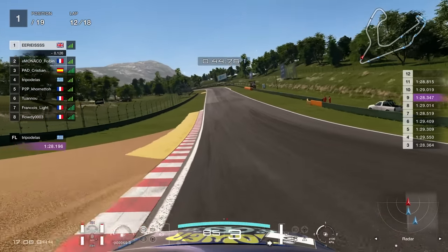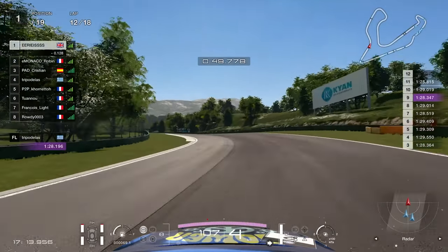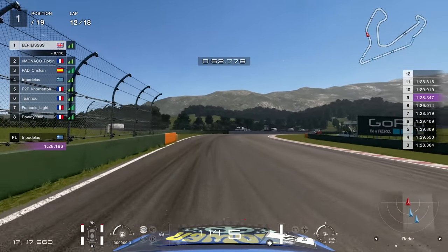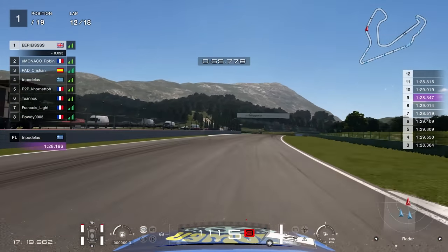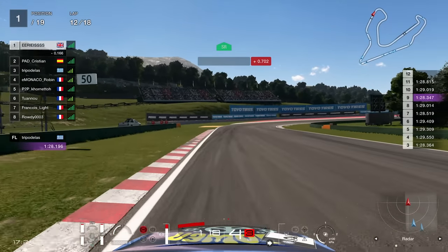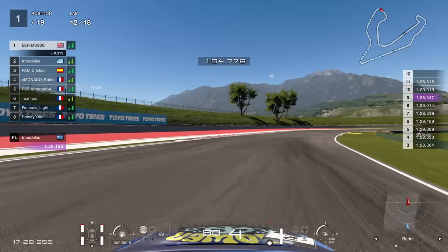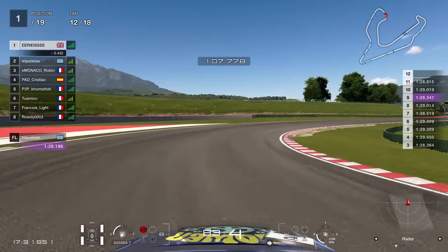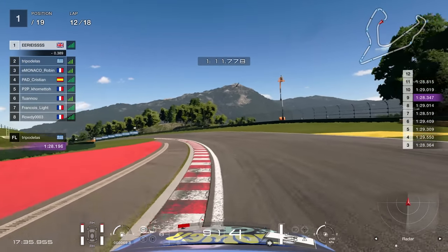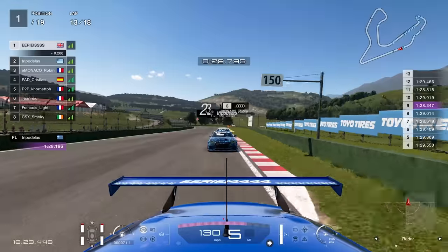Coming out of the corkscrew here, looking behind, the Audi — which had been in fourth place and served its penalty for hitting us earlier — is back in the mix. They're going to end up both being overtaken by the Audi; you can just see him going up the inside. Keep your eye on the radar, and it's then confirmed on the delta — the Audi has taken the position. This could be my time, but I'm going to stay patient and see what happens.